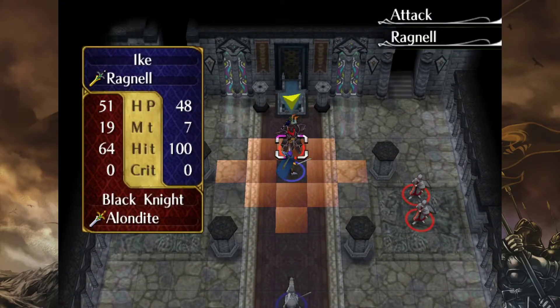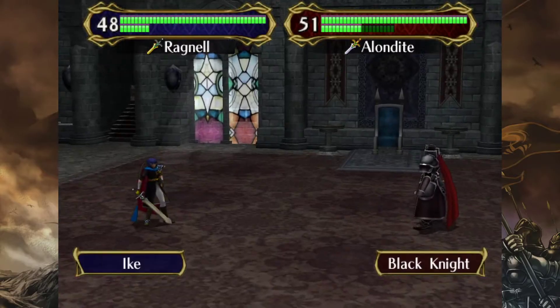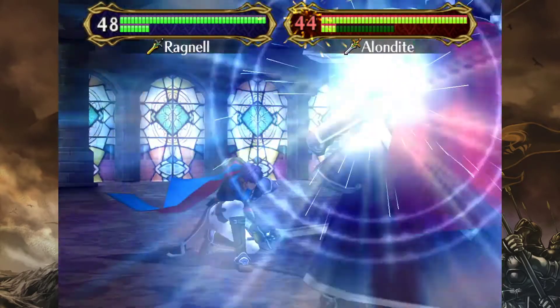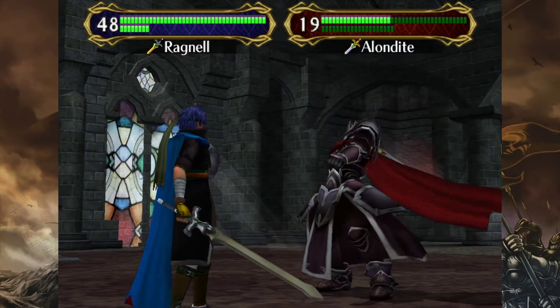Alright Ike — you know what? Let's take a gamble. We're gonna take a stab here and see how this goes. As long as he doesn't proc Luna, I'm okay. There's an Aether proc! And that put a nice big dent in him. No Luna, please... Okay, no Luna — good.